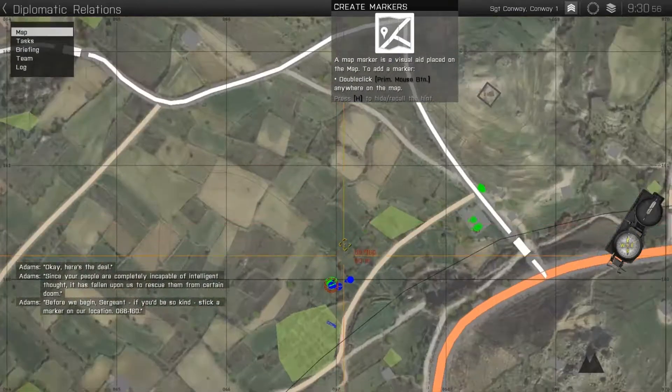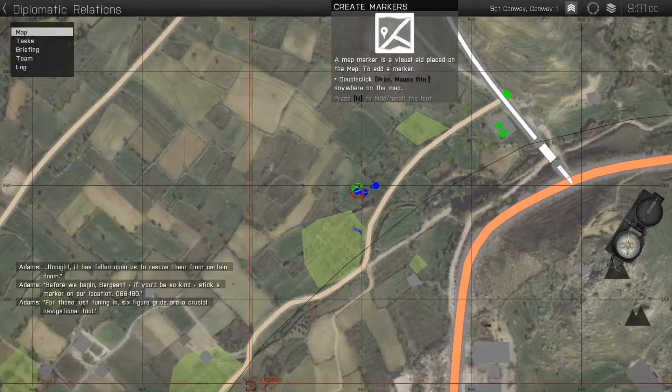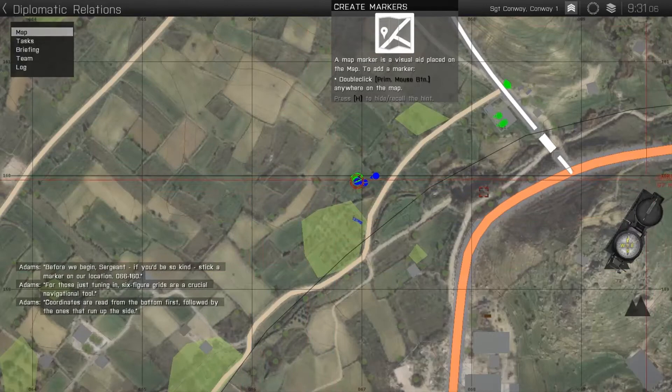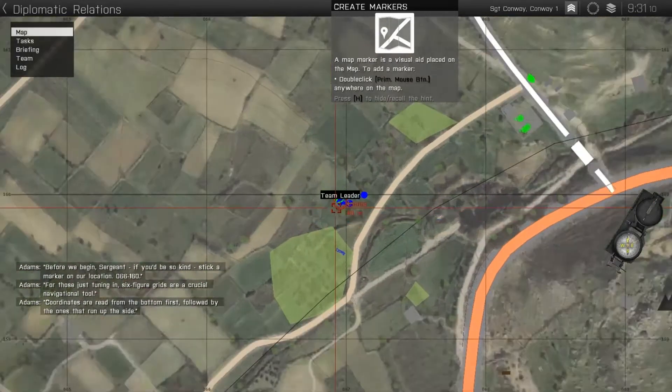Before we begin, sergeant, if you'd be so kind, stick a marker on our location: 066160. For those just tuning in, six-figure grids are a crucial navigational tool. Coordinates are read from the bottom first, followed by the ones that run up the side.